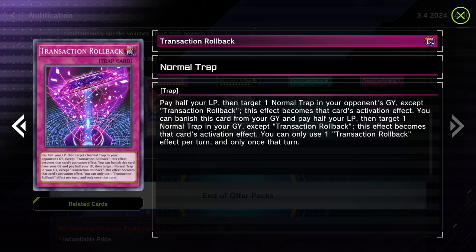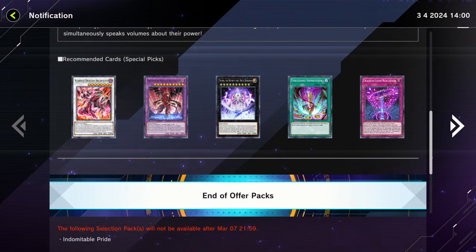What is really interesting about this card is that it can be used with Beatrice. You can use Beatrice's effect to send Transaction Rollback to the graveyard, giving you the ability to copy a trap instantaneously. It's really easy to get two monsters on the board at level six. Let me know what you guys think — definitely a really interesting card. But we actually got some other cards here featured that we're going to jump into.